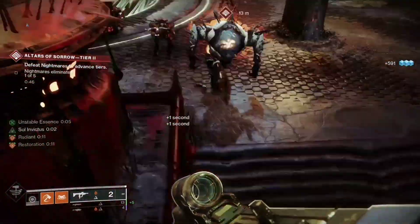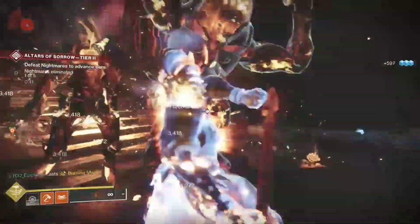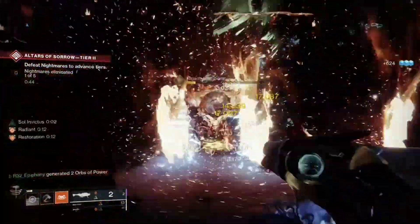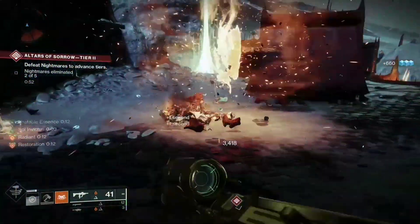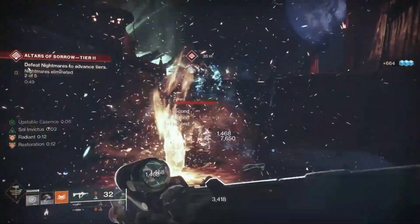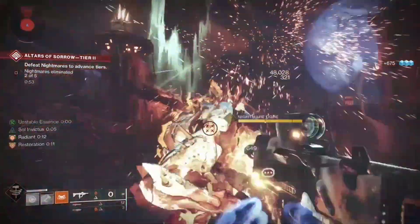Let's break down how to use this build — the game loop to get the full use of it. First, throw your hammer to make yourself radiant. Second, pop your super when you have it and deal damage. Third, to gain your super back and heal, use your mini hammer to generate orbs of power. Fourth, you can use your consecration for ad clear or for extra damage to a boss. The build loop is pretty straightforward, but you will eventually get the hang of it.